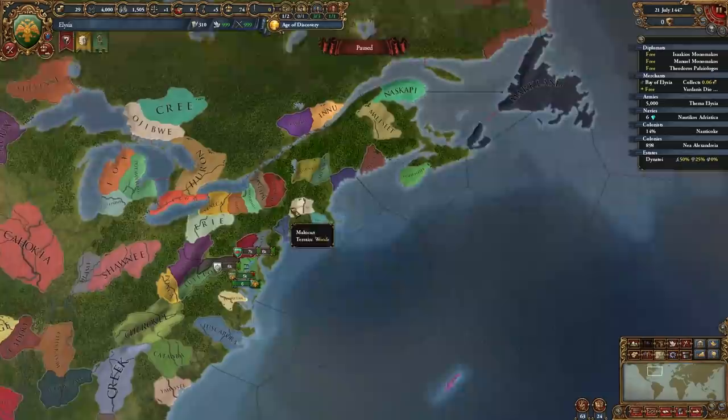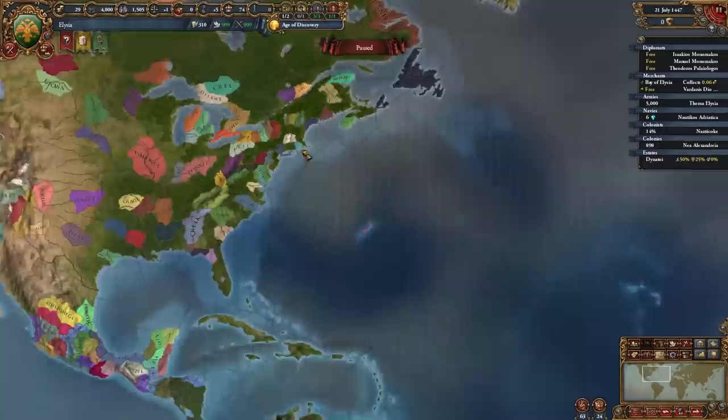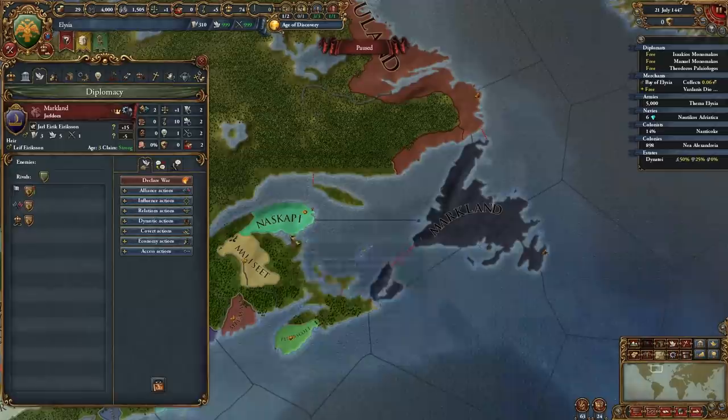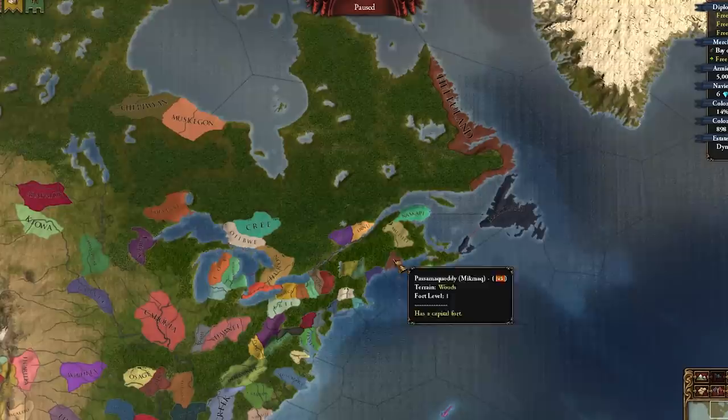We won't know about the Vikings when we arrive, and they won't know about us, so how that dynamic plays out is up to you. There's also another Hellenic state — Mikra Crete — which you can discover sooner or later depending on voyage choices. They can even become your subject. The two Viking nations are allied to each other, so they might pose a problem later on.